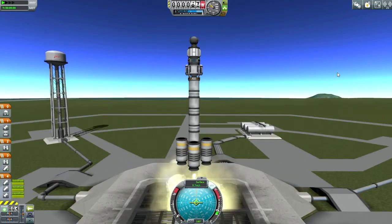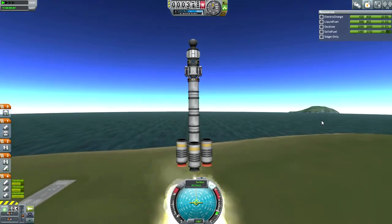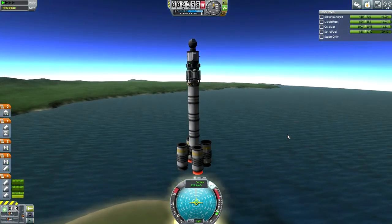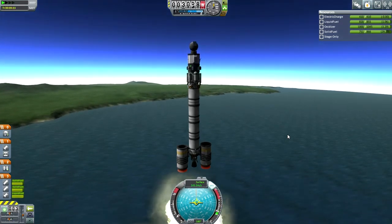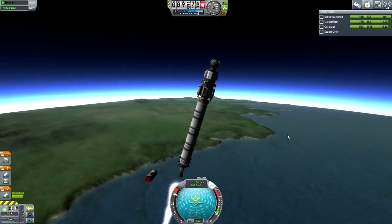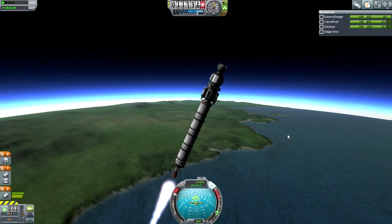This is a Gilly lander, though it's not just for Gilly — I could have used much smaller thrusters if it were. It's more of a general purpose thing; it could have been much lighter if it was just for Gilly. A normal pattern here — first set of boosters fall off just fine. Second set of boosters, well, you know what's going to happen. At least it's predictable and it isn't catastrophic. It's not a problem, just strange.